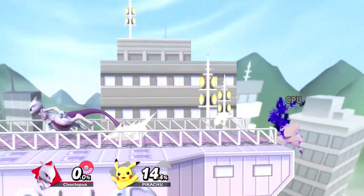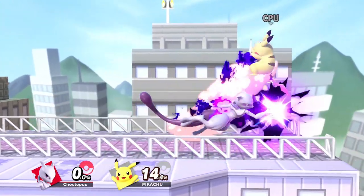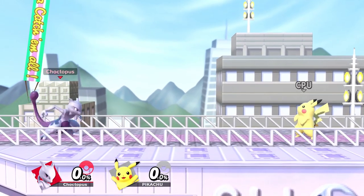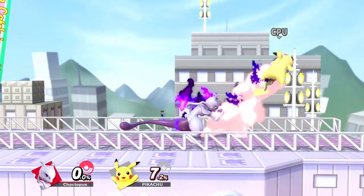Dash attack has good range and it can be used to punish bad landings and whiffed attacks. It launches at a good angle so you can follow up with either a neutral air or a forward air. The attack can also be used as a kill option at high percents, but it also has multiple hitboxes. So if you hit later it's a stronger attack, whereas if you hit earlier it doesn't deal as much damage.